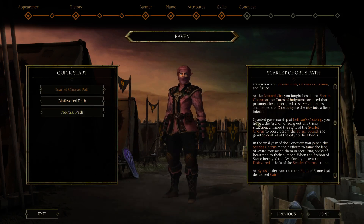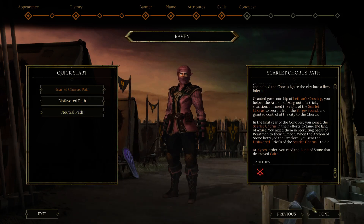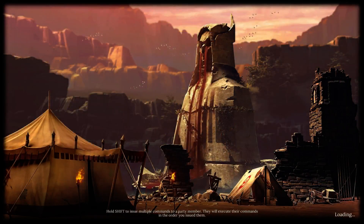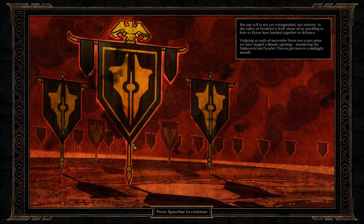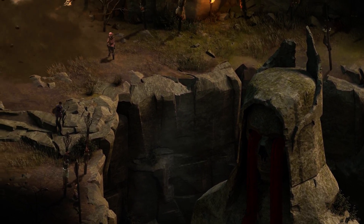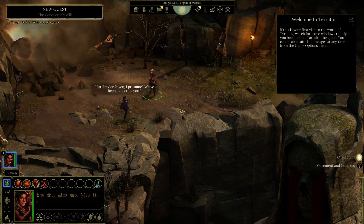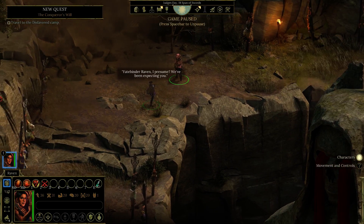We're gonna go with the Scarlet Chorus pass just because we get another damage over time option. I don't even know if you can buy the fire core - you can buy all the other cores early game. Later on you probably can buy everything. And I didn't put anything into dodge.